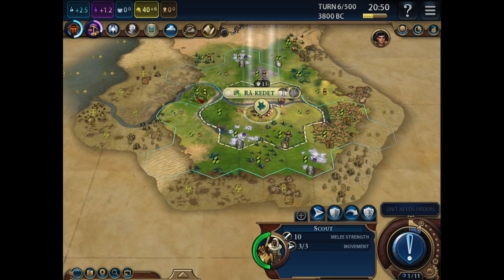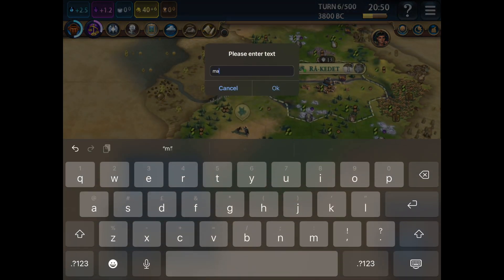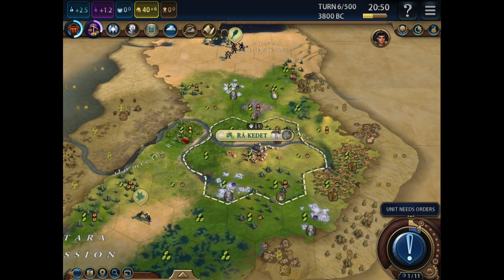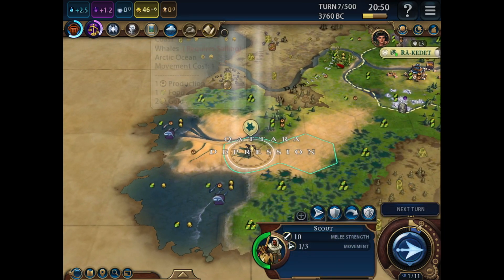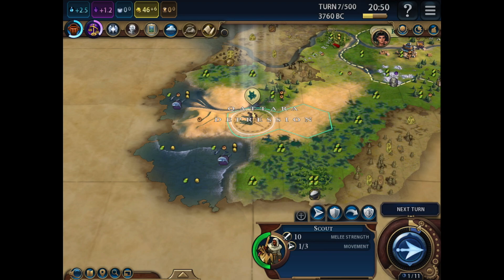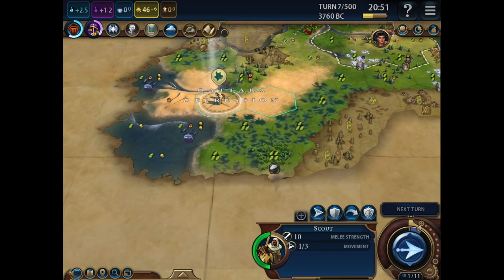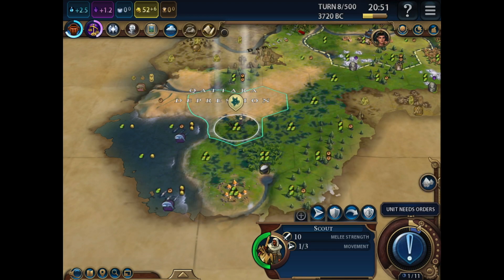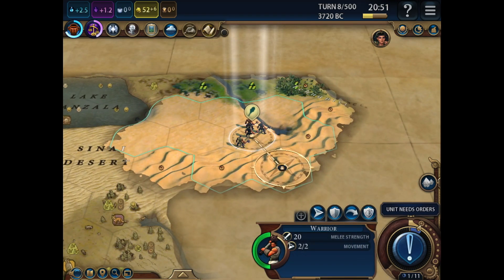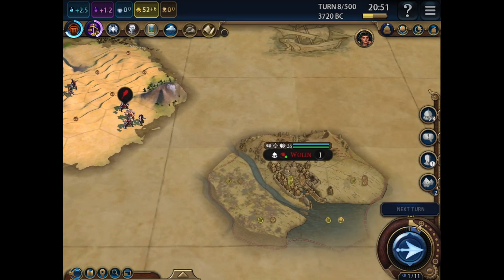Let's send the scout in another direction, down here. More marsh. How many pieces of marsh is that now? Nine. I would like a Lady of the Reeds and Marshes pantheon. More coast, some whales - two whales - so another industry. Keep going south with the scout. A tribal village - excellent. Another tribal village, and a city-state: Wo Lin.